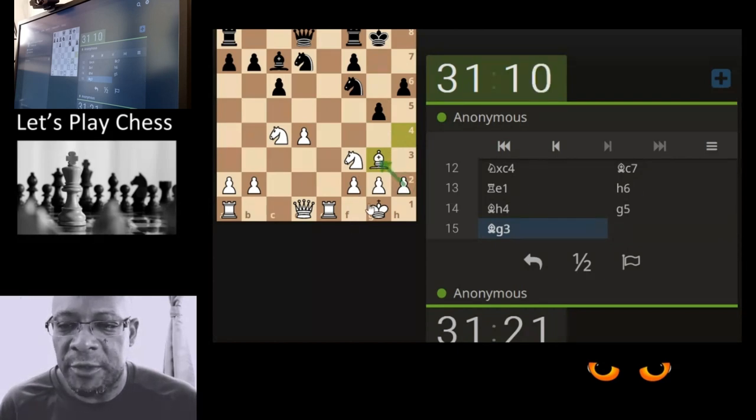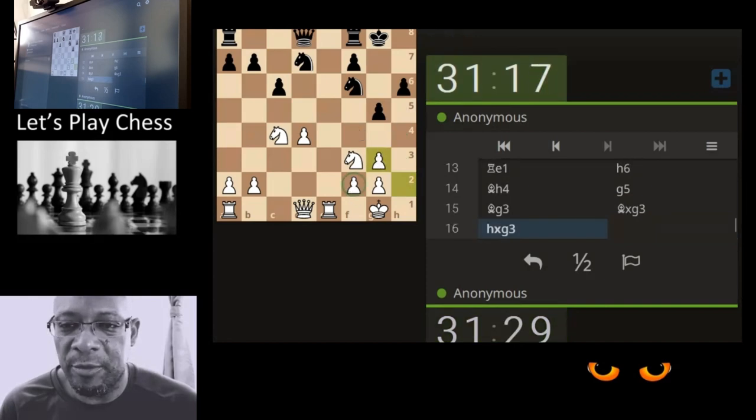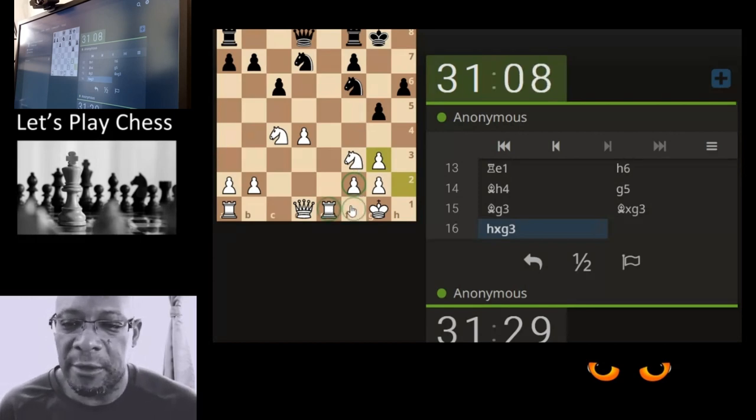We don't need to rush — it's a 30-minute 10-second game. So just attack the bishop. Which pawn do we take with? The computer probably would take with this one. It doesn't favor this opening and the structure that we've got. I don't think it warrants actually opening on the f-file because the rook is no longer there.